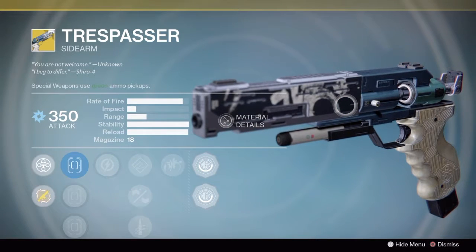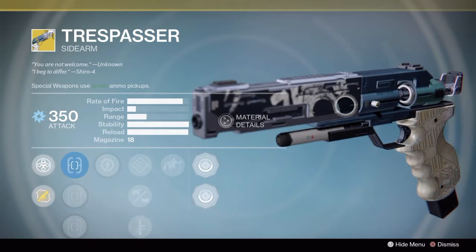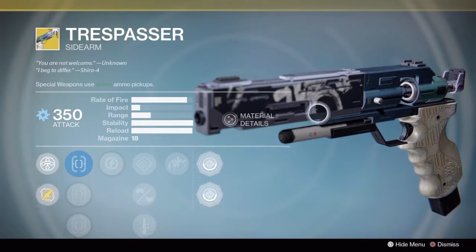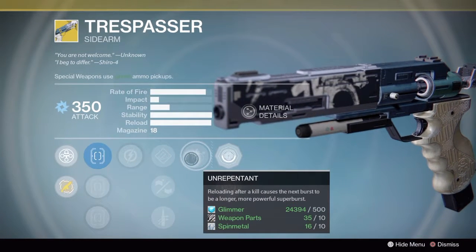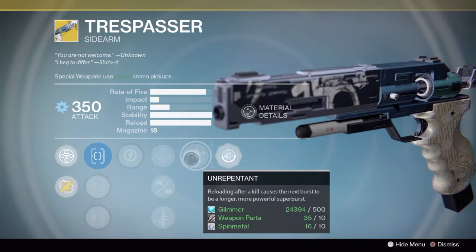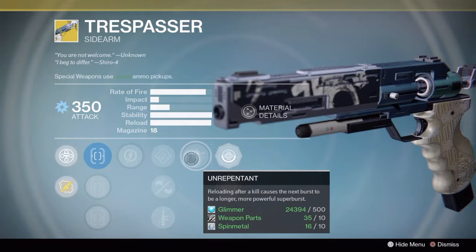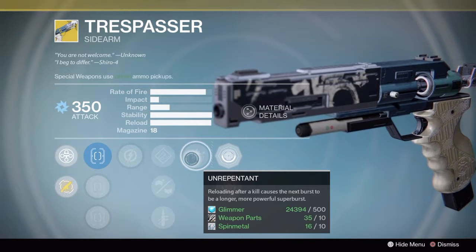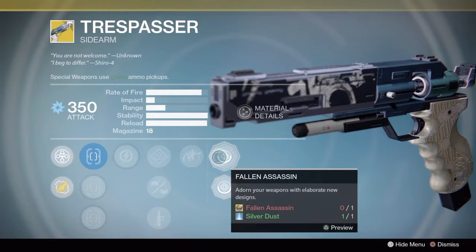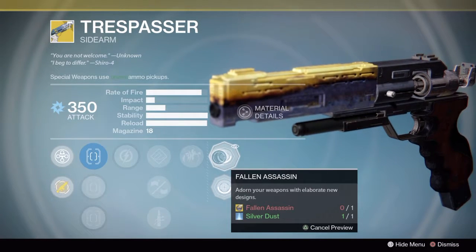Some of you may have gotten this before Rise of Iron came out, but for those who haven't gotten it yet — here it is. It's a burst-fire sidearm with the perk Unrepentant, which means reloading after a kill gives you an extra-long burst. Normally a burst is three shots; this will give you a burst of six. The biggest complaint with this weapon is how quickly it goes through ammo, but it is a whole lot of fun.